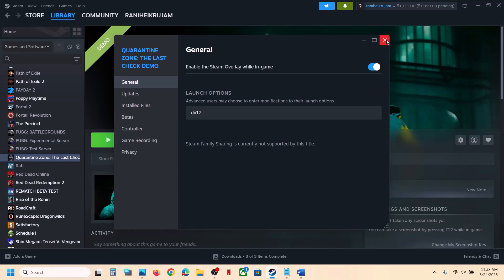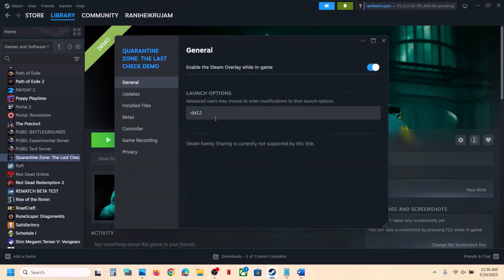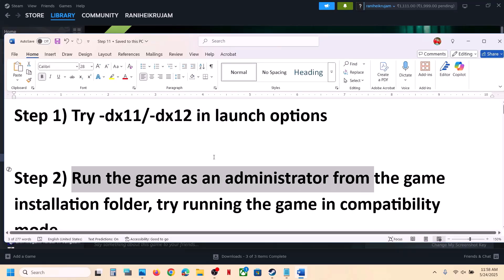Still not working? Remove the launch option and follow the next step. The next step is to run the game as an administrator from the game installation folder.